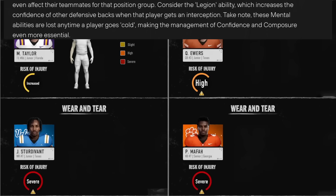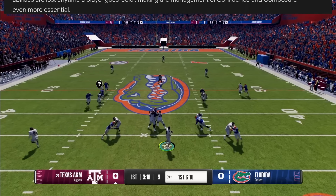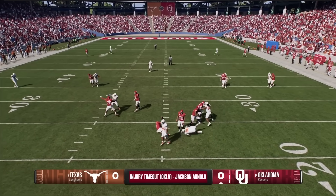These ability benefits can be lost at any time if a player gets cold. Coaching abilities can also play an important role in composure, but those will be mentioned in more depth in the Dynasty Deep Dive blog.